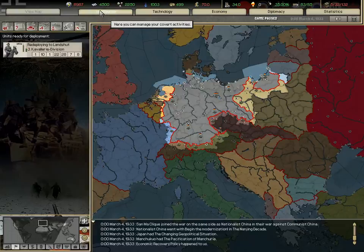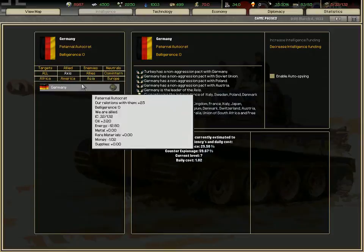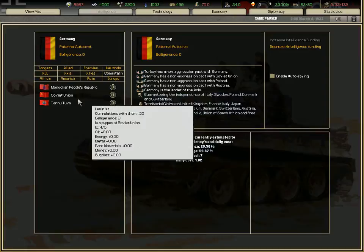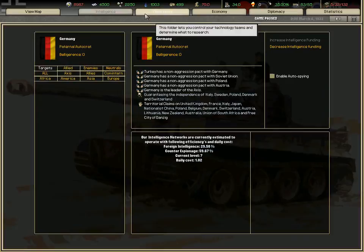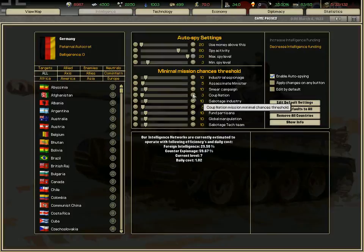Intelligence shows which countries are in which alliances and continents — like I'm part of the Axis, and Allies and Comintern/Soviet Union etc. Targets are the countries you target with your spying system. If I enable auto-spying, I can edit the settings of auto-spying.